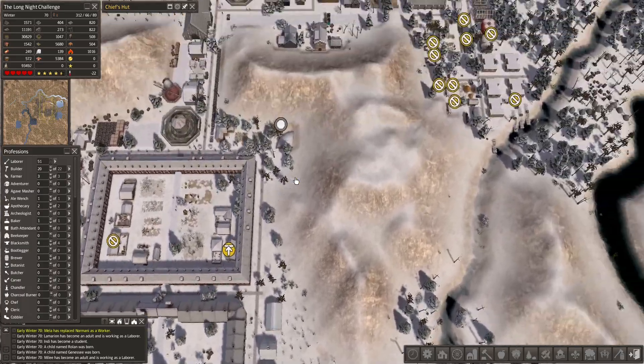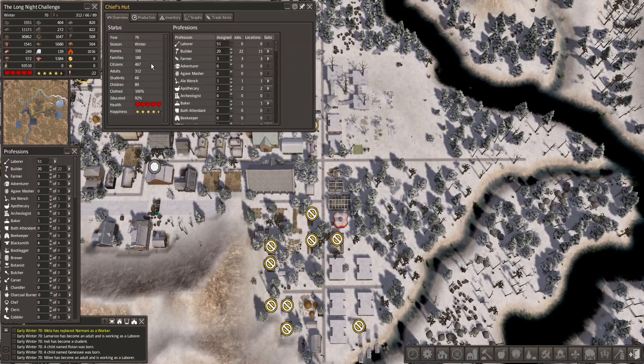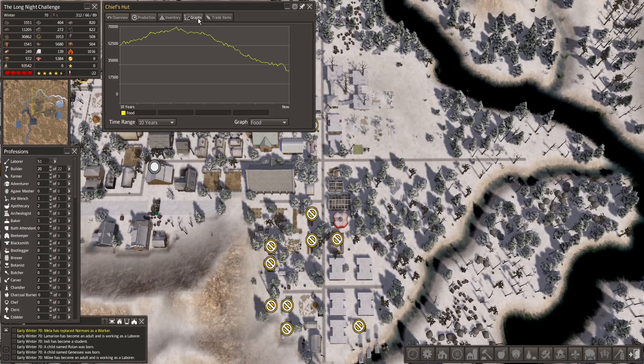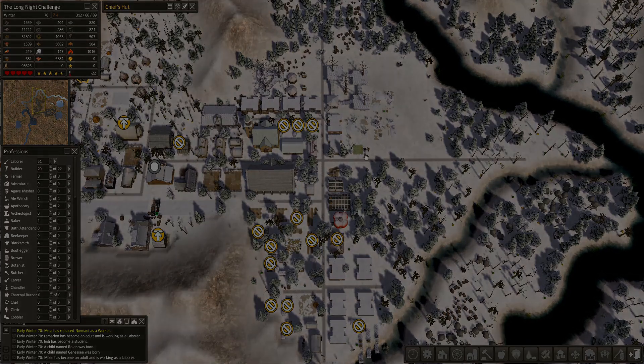So that's going to do it for this episode — we are way over time once more. But we are getting closer and closer to that thousand mark, already sitting close to 500 citizens. We are starting to notice it on the food, so that's definitely something we need to start fixing really, really quickly. But that's going to have to be for the next episode. I'd like to say thank you for watching. I hope you enjoy, and hopefully see you in the next episode too. Thanks everyone, bye!